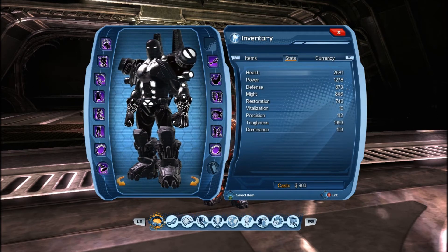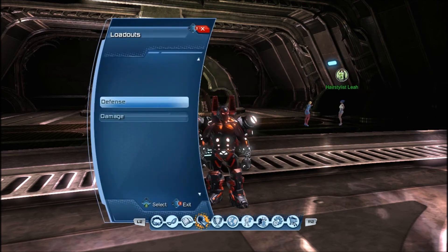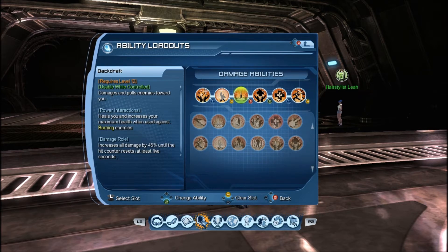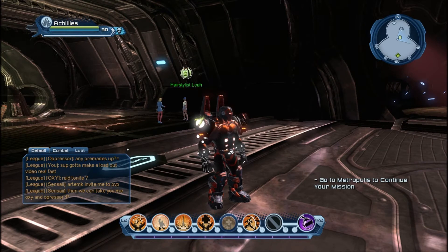My loadout is set up so that I have two heal moves, two shields, and an AoE pull to pull people in so that people won't get away.